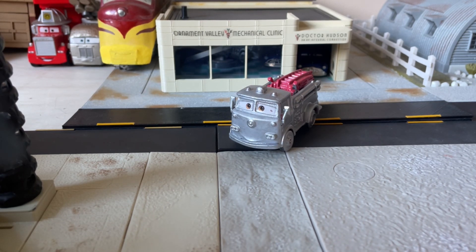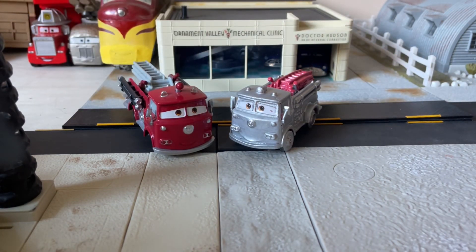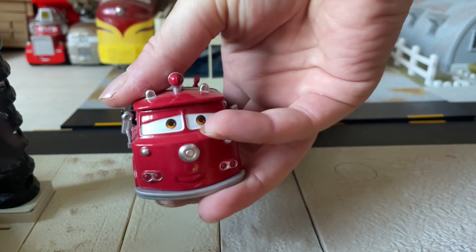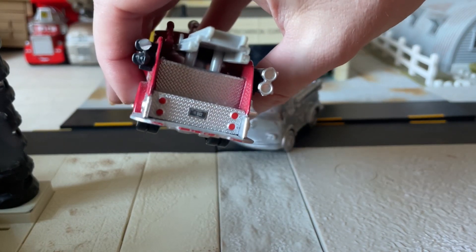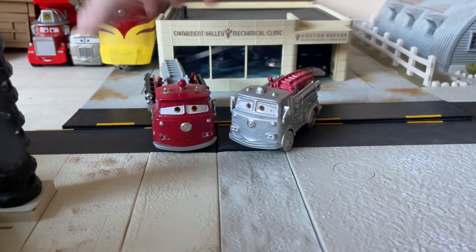The only other Red I have in my collection to compare him to is the Disney Store Red, who is slightly bigger and slightly different. The Disney Store Red has some differences — his siren on top is actually extended and the side poles are a little bit longer. Mine is sadly broken, so I'm going to have to replace this Red at some point.